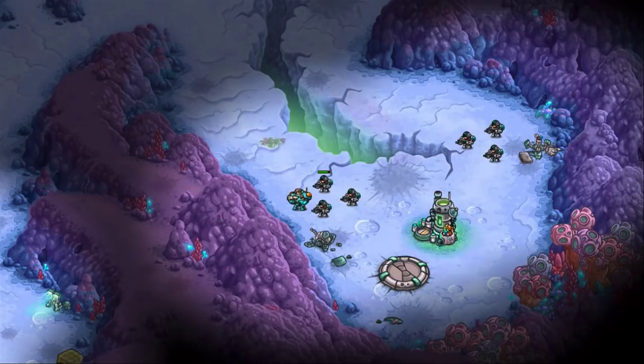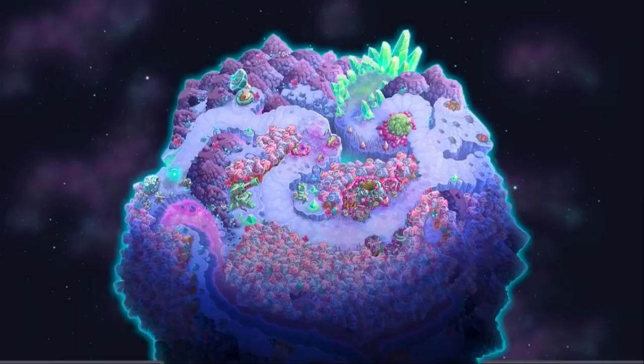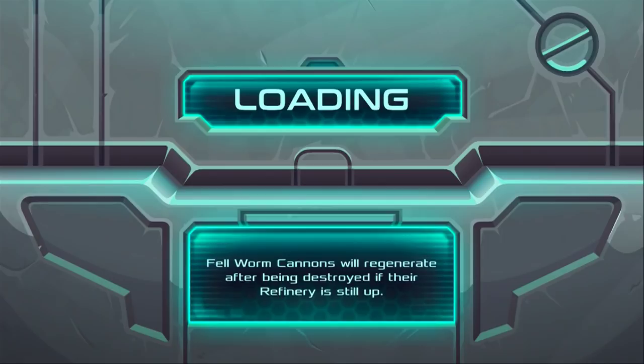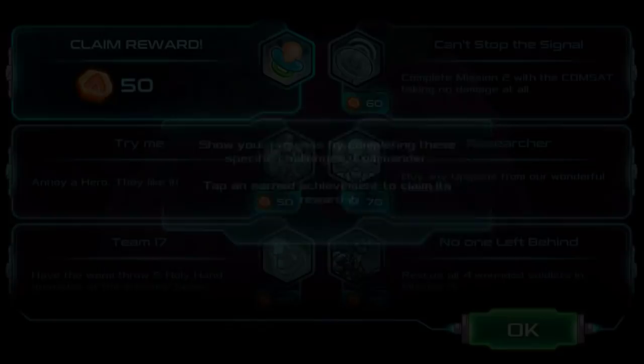Wait, that can't be one mission. On the App Store it says there's 14 campaign missions — don't tell me I already finished one. Fellworms. Oh, I didn't read the whole thing. Claim rewards? So I get more rewards.